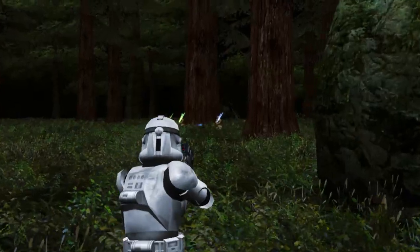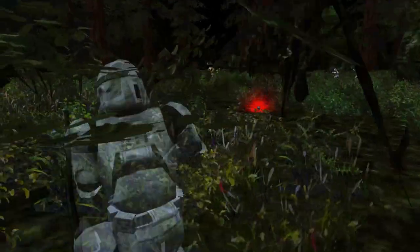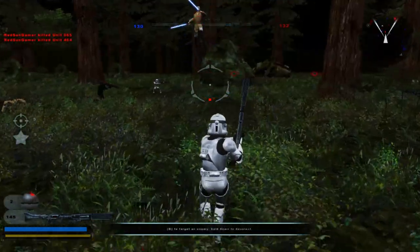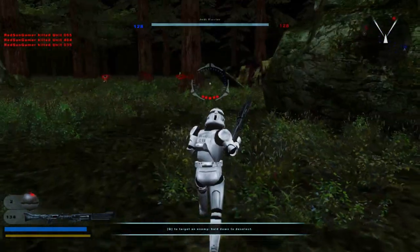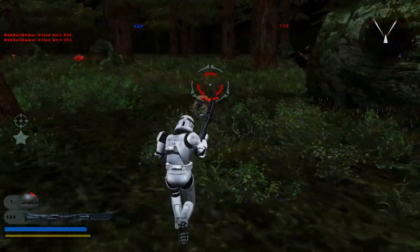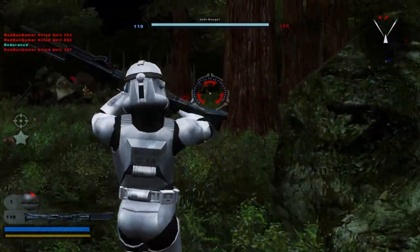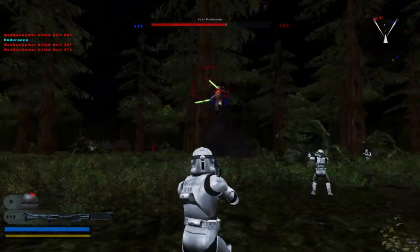I've got a bunch of Jedi over here — oh no, that's a master! All right, let's get back to it. I feel like this map is close to release. I still want to figure out how to make custom blaster effects. I've been trying to find a GameToast tutorial on that and I kind of got close, but there's not really enough information. I don't know how to actually edit the blaster glow and the core — I had an idea on where to go but it wasn't where I thought it was going to be.